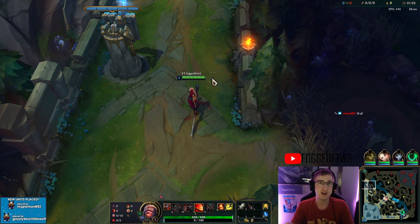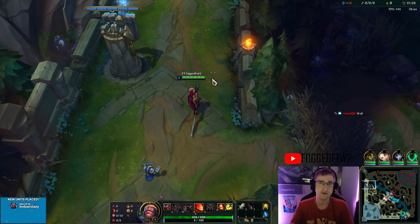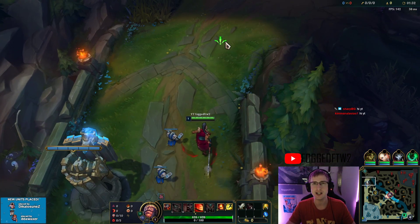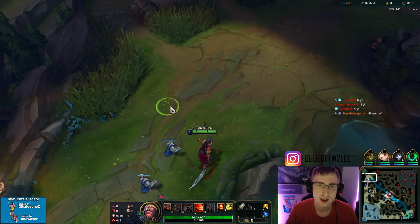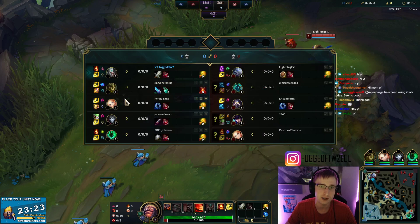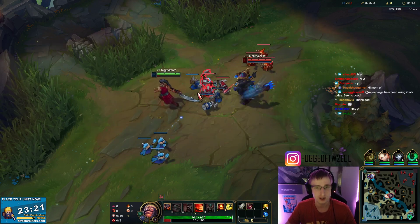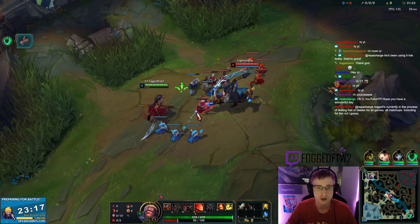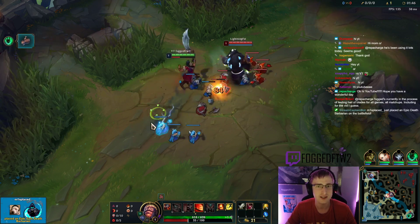All the crit mythics have been buffed — they've received an extra 5 AD. The power curve of Infinity Edge has been rounded out, so at 60% crit chance you gain 35% bonus crit damage, which still makes it an insane item.